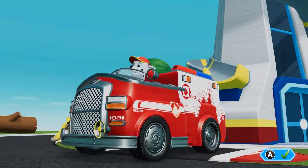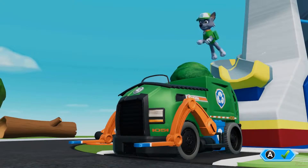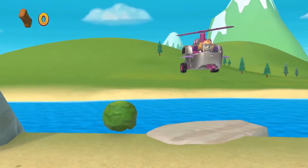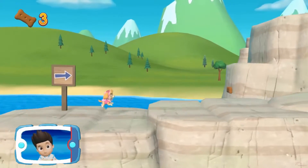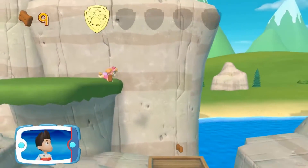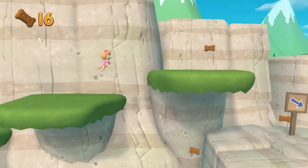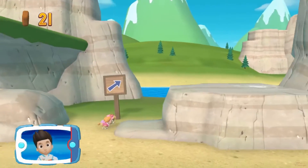Hey, Marshall! Rubble! Rocky! Skye! We have to help the eagle that's hurt. Skye needs to take the special flying splint to Marshall on the train so he can patch up the eagle. I'm detecting a golden paw print somewhere nearby. You got the golden paw print — collect all of the golden paw prints that you find.